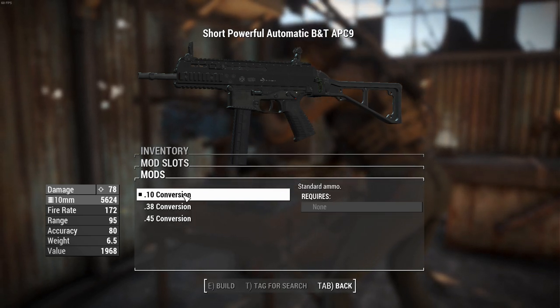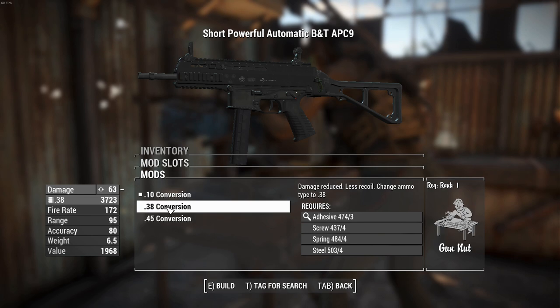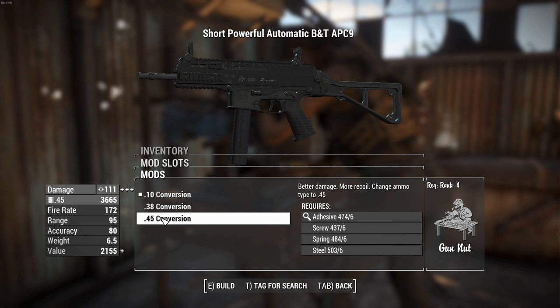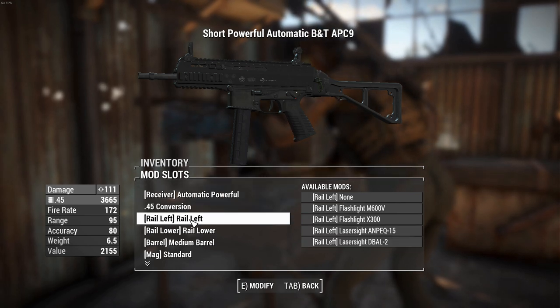This thing can be chambered in 10mm — referred to as .10 here, which is a bit silly — and then .38, your basic bartering chips used in pipe guns. The .45s, which are a little bit more expensive, will increase your recoil but raise your damage somewhat to 111, which is a Fallout 4 reference right there.